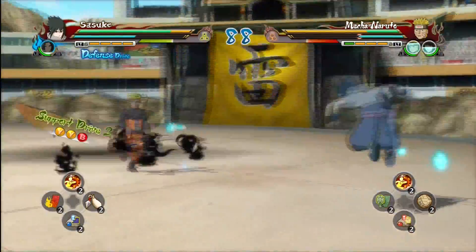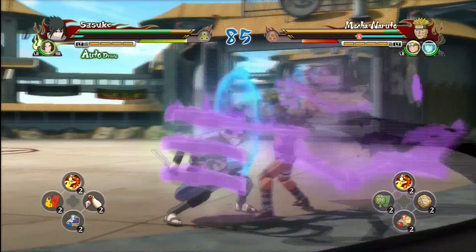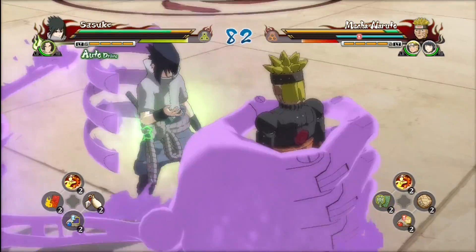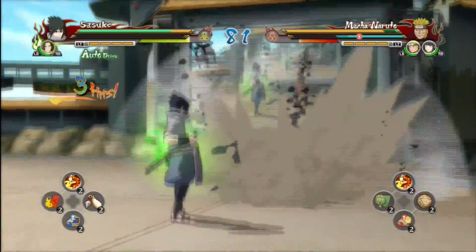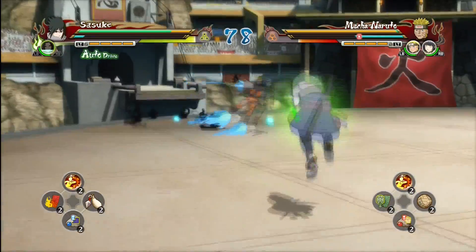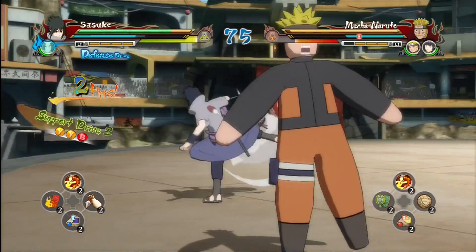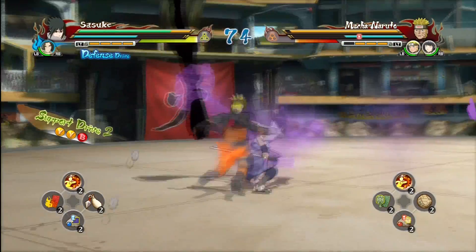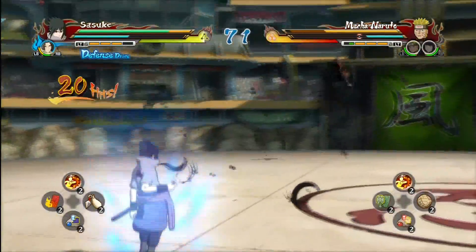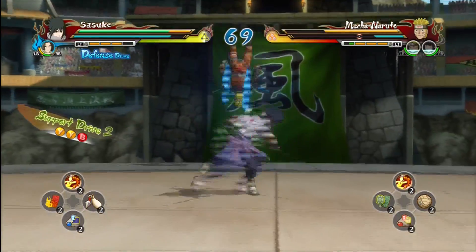I don't know exactly what I can do in terms of special attacks with drive type, but I know I can do the seal barrier. Your storm gauge fills up by using support, so it's all about playing as a team. The cool thing about Ninja Storm Revolutions is that these different types really change up the strategy. Let's break out our seal barrier in a couple seconds — the storm gauge should be almost full.